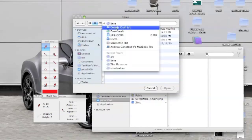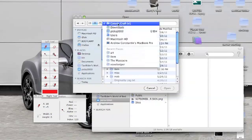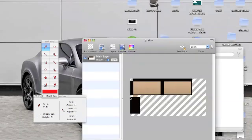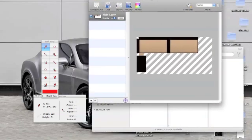If I'm using my texture pack Coterie Craft and I want to change how a sign looks, I would open up the sign. Here it is - it's a pixel art thing. You can see how it's black on the edges.